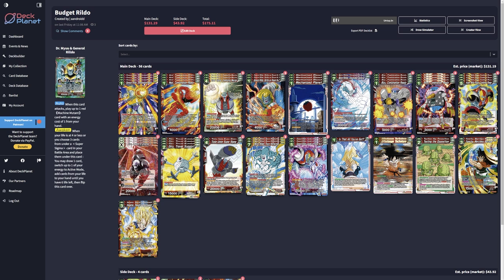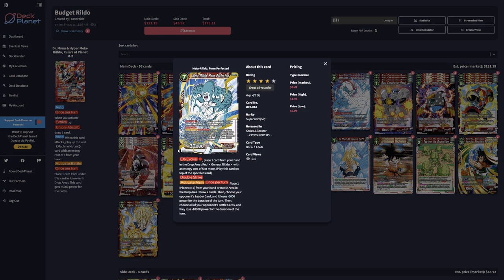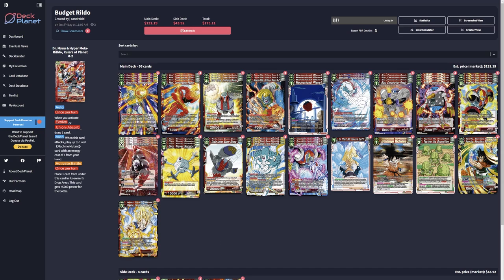That can be any of the Nezzy's or Rildo's, and it kind of replaces what your draw is gonna be. He awakens when four or less life remain, or you can choose three cards underneath a super Sigma in your battle area and place them under the card, then draw one card and switch up to one of your energy to active mode, taking life until you have six. The other side lets you play out a one-drop, and if you activate evolve — including EX evolve and Union Absorb — you get to draw a card. To activate battle, you place one card underneath into the owner's drop area, then it gets 5k power for the battle.